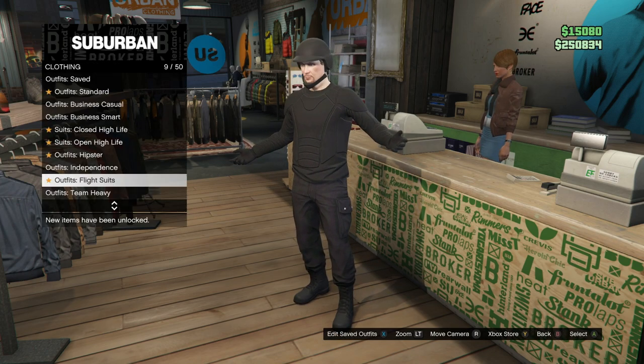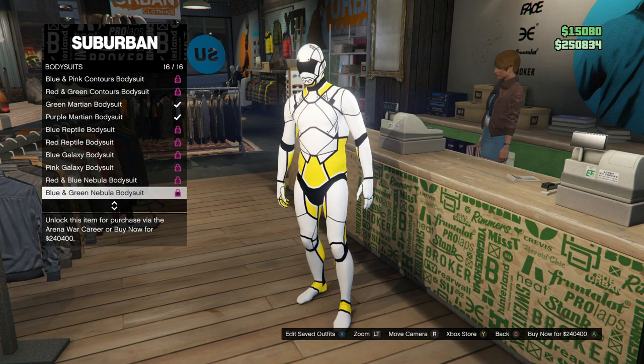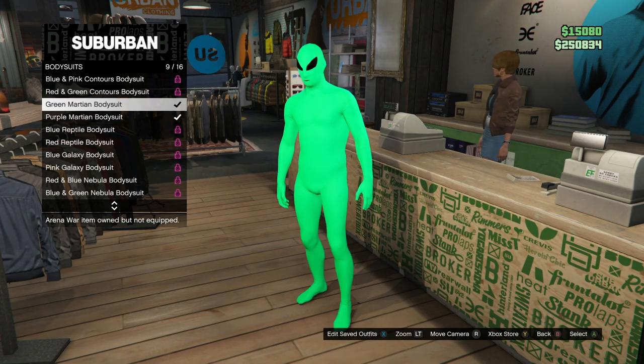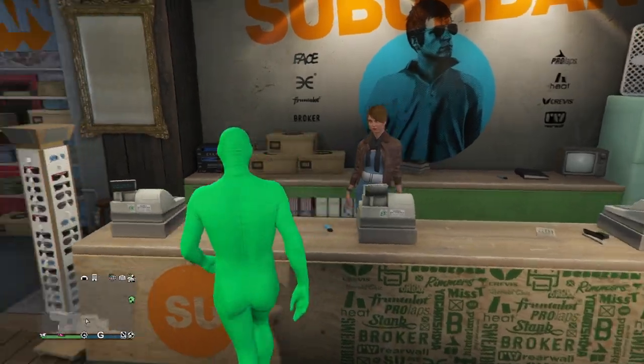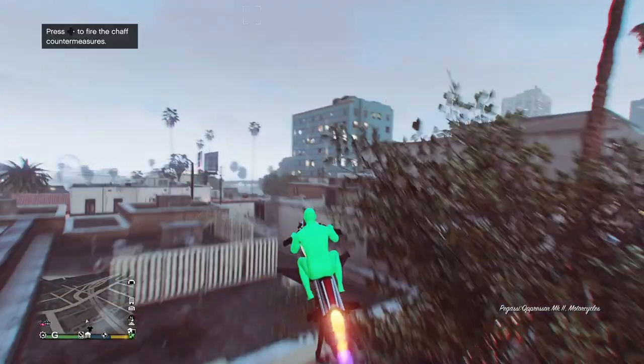Once you have the outfit already set up, you're going to make sure that you have the purple or green bodysuit on before you leave. They should both be free this week, so choose whatever you'd like and make sure that you are wearing it before you leave the clothing store.